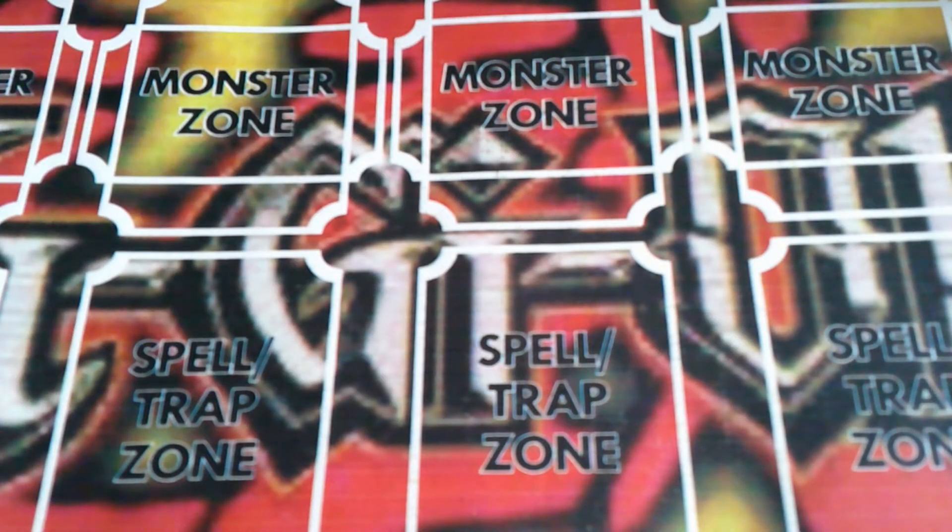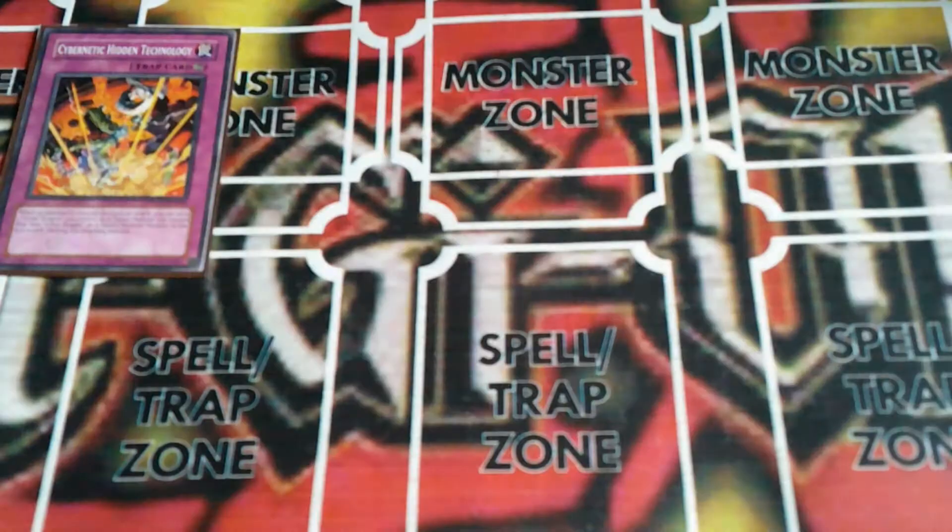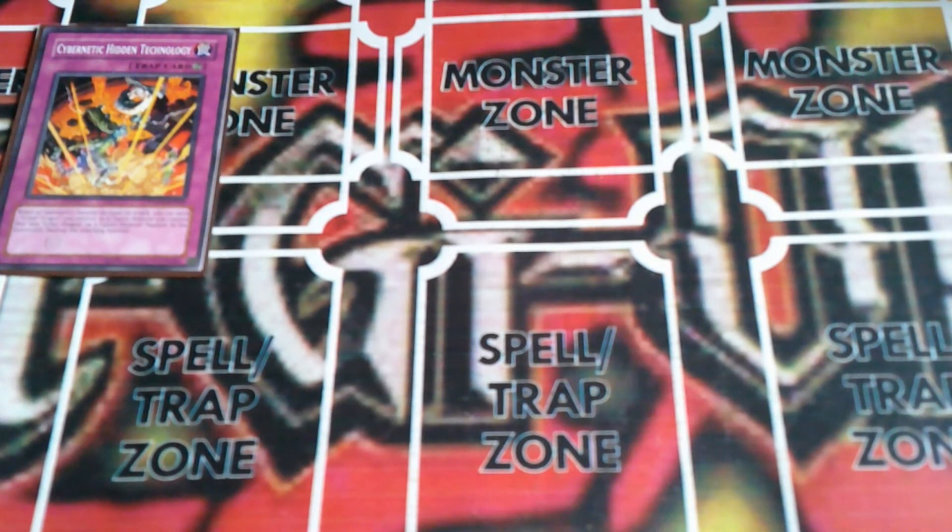On with the traps. Unfortunately all the traps are situational - they work when they want to. Cybernetic Hidden Technology - you might not be familiar with some of these traps. This is a continuous one which makes it so that when the opponent's monster declares an attack, I can send Cyber Dragon or a fusion monster that lists it as a material to the graveyard and destroy the attacking monster.